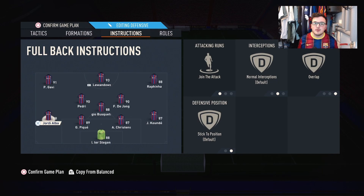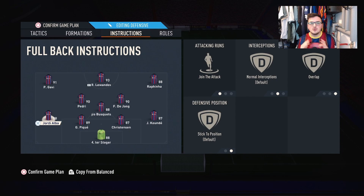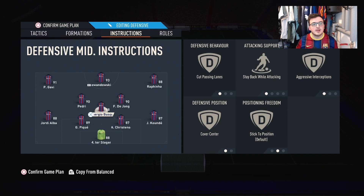At left back, Jordi Alba is on join the attack and overlap. This is really important — the false left winger drops into midfield and more central, leaving Jordi Alba free to go straight up the left into open space. For Busquets in midfield, he's on cut passing lanes, stay back while attacking, aggressive interceptions, and cover centre. He's the best kind of player for this role: he can play a good pass, dribble out of trouble, and he's really good defensively. He's got legs on FIFA — not in real life.